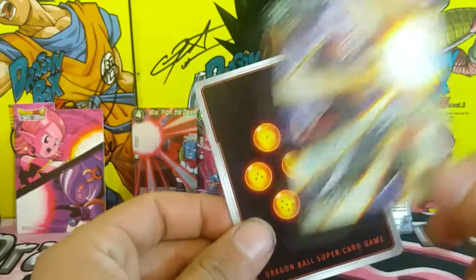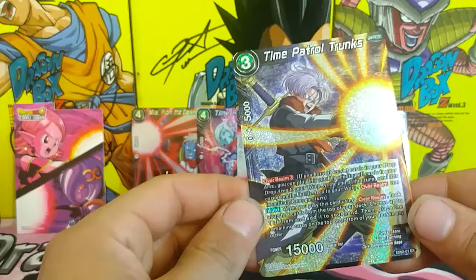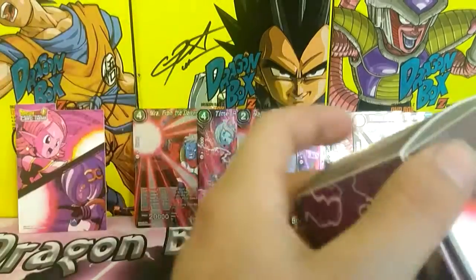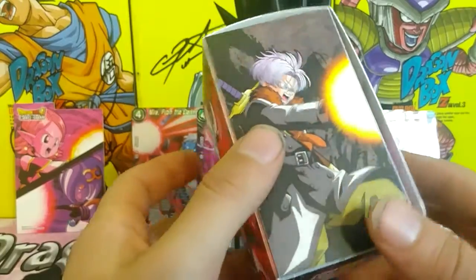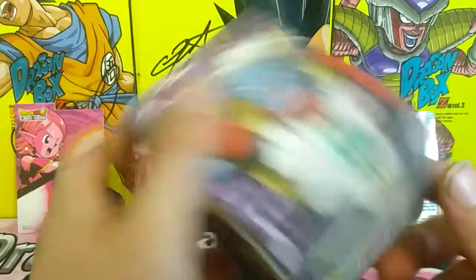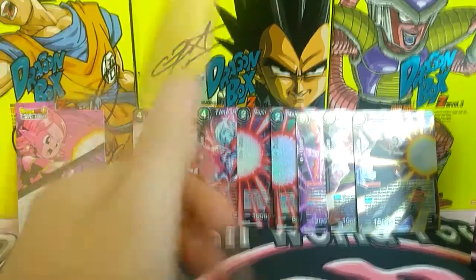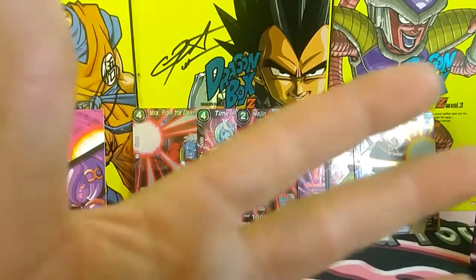Time Patrol Trunks — non-holo and Time Patrol Trunks holo. That is it for the exclusive set for Dark Demon Villains. There's also another set called Mighty Heroes — I haven't got that yet, but you will see it in the near future. Thank you guys so much for watching. If you dig the setup, let me know down below. I have more Dragon Ball Super cards to come — peace brothers!